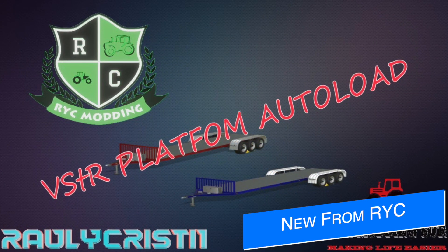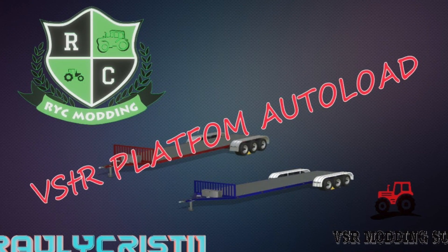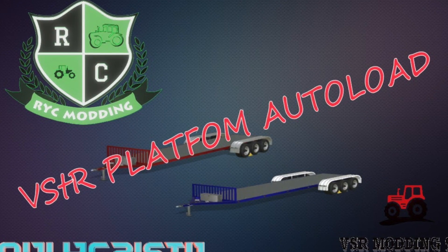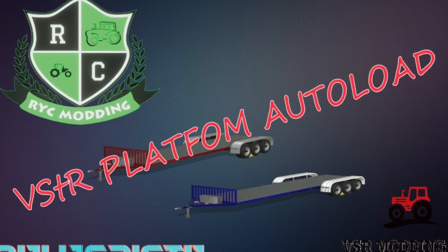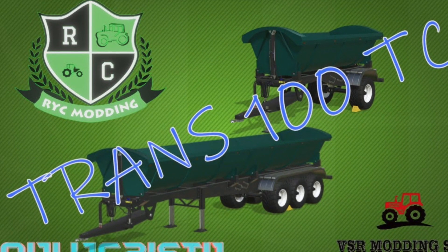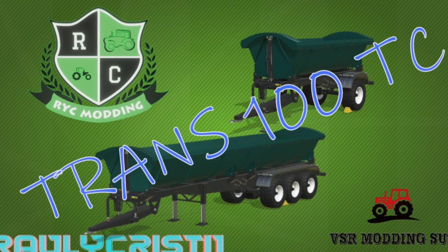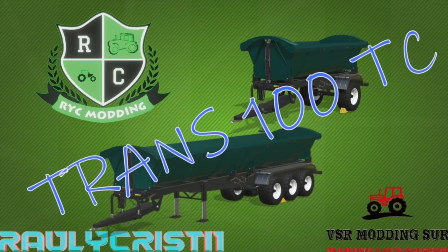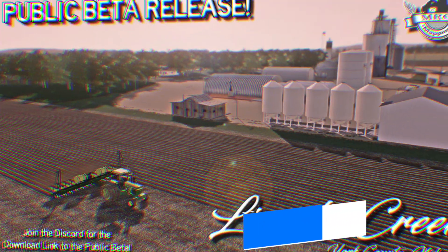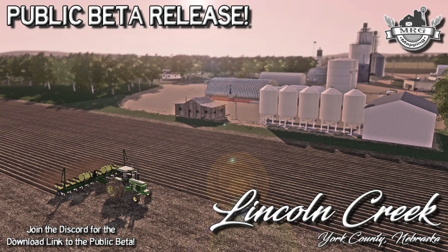Raleigh Christie of the VSR Modding Squad has released teasers of a few mods they're working on or have submitted for testing. First is the VSTR Platform Autoload, which is going to hold up to 40 square bales or 54 round bales. Secondly, we see two new trailers currently with Giants in testing — the Pack Side Tip Trans 100 TC — there's going to be a 48,000-liter version and a 100,000-liter version, both with plenty of customization.